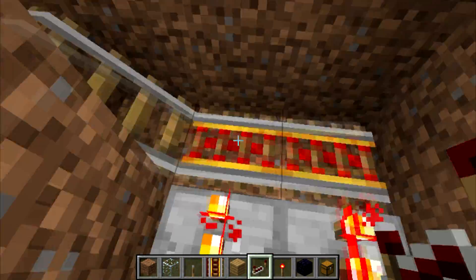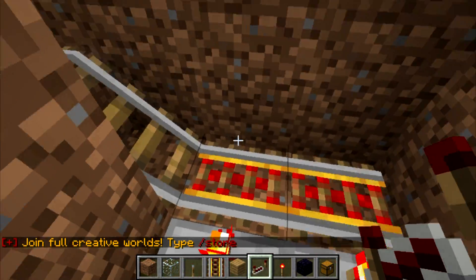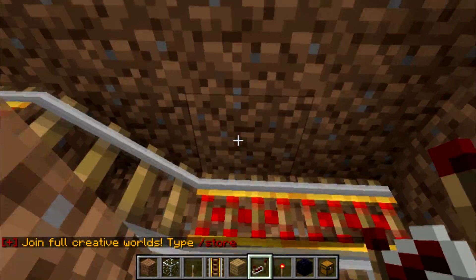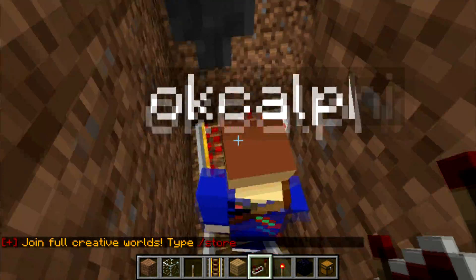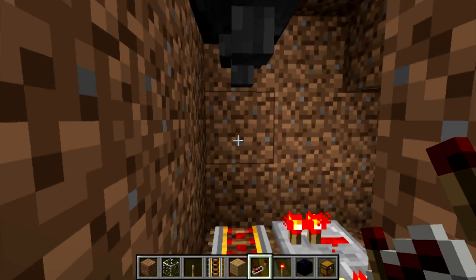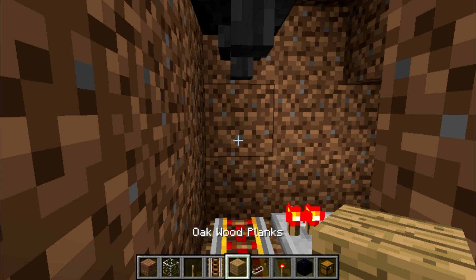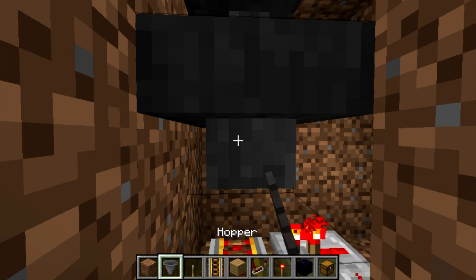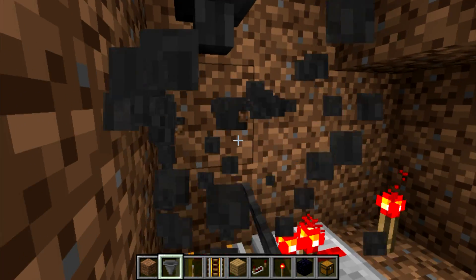Now, usually there would be two minecarts with chests, but since it's Jerry and Harry and they don't allow it, we can't place it. But you would have the minecarts with chests in there and these would empty out. These would actually have to be one lower. I love how I'm finding the errors in my design after, and I just made this go into the wall.